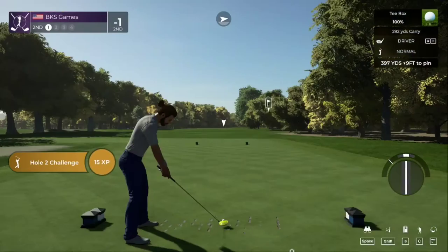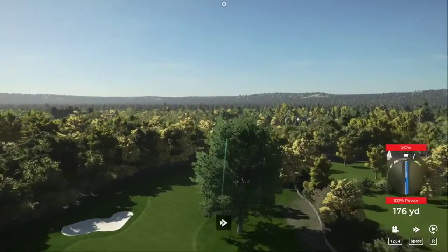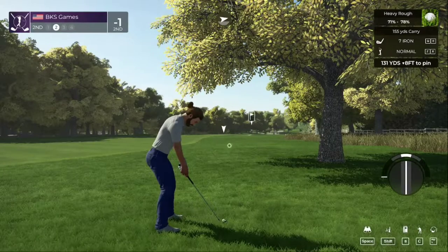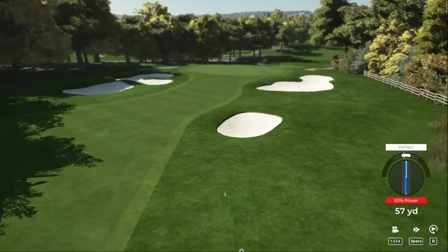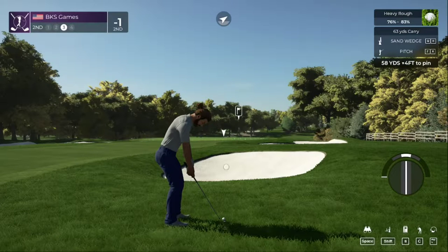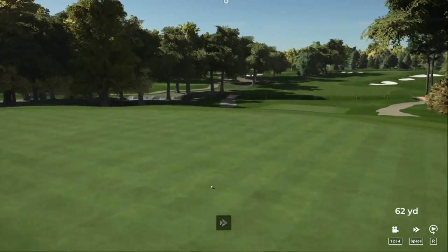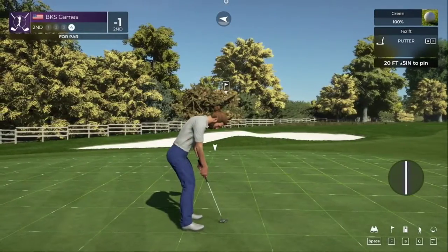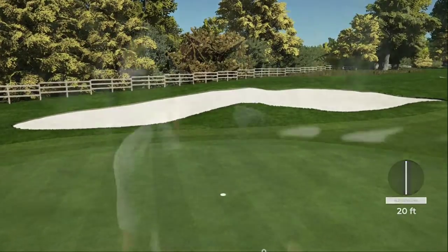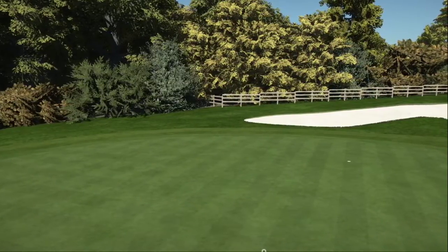We're teeing it up on the second hole now. Oh, that one is sliced — get out of there. Be careful, we're in the deep stuff. We're heading a little bit to the left on the approach — this is our third shot. Okay, this will save you par. Looking super — all right, nice par putt. Oh man, nice putt! After that one, you'll stay right there at one under.